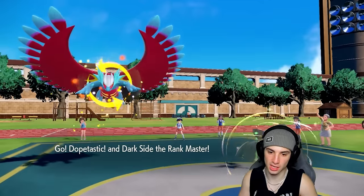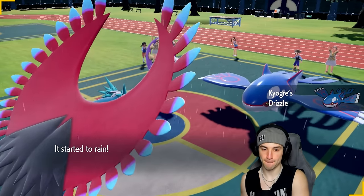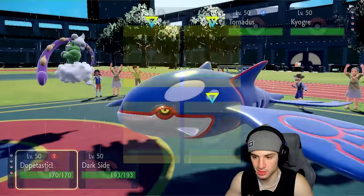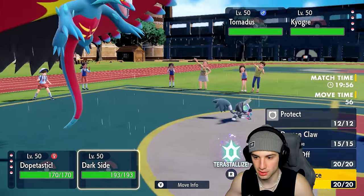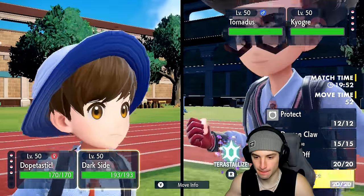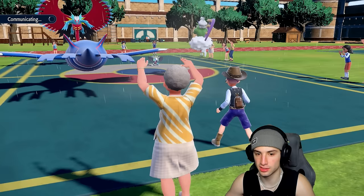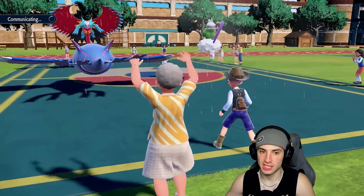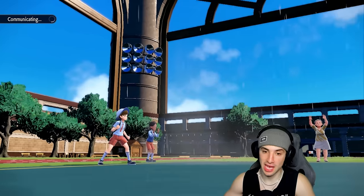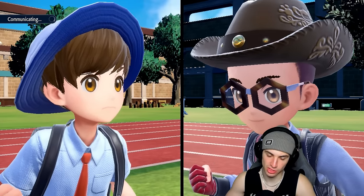We could end up Ice Beaming our Roaring Moon, which is kind of annoying, but I'm just going to set Sunny Day here. Then Dragon Dance — especially after setting the sun. Even in the sun, Water Spout is scary, it's a lot of damage. I could give them the Iron Ball next turn with Switcheroo. I want to see what this Tornadus wants to do — it's either going for Bleakwind Storm, Tailwind, or Rain Dance to counter my Grafaiai.